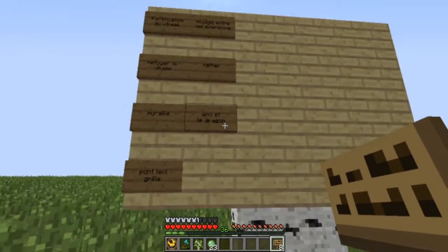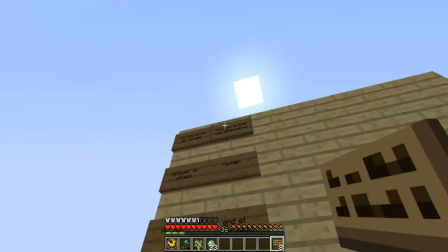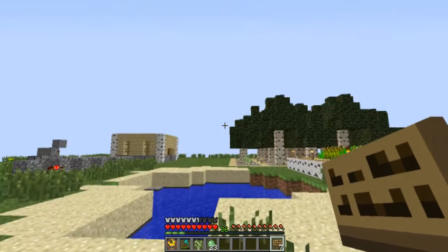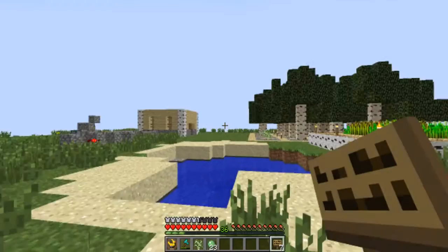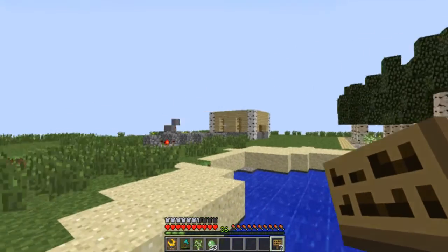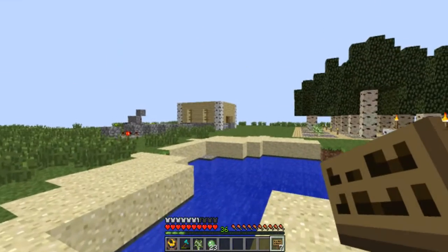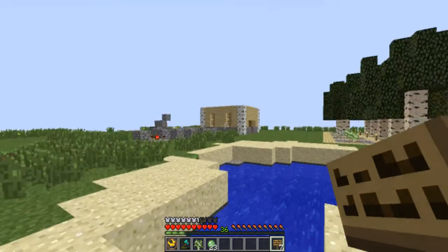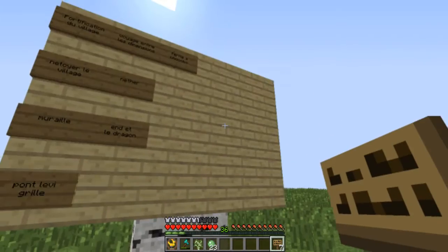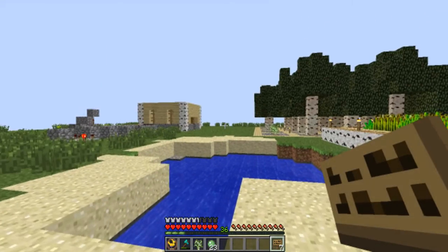On n'a pas encore beaucoup de travail là-dessus. Ensuite on aura la ferme à chocobo — c'est la maison et la grange. Dark Eagle m'a dit 'T'es totalement fou de faire ça, c'est pas possible, t'y arriveras pas'. Je vous laisserai aller voir par vous-même à quoi elles ressemblent dans Final Fantasy VII, ou je vous la montrerai peut-être dans une autre vidéo.